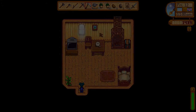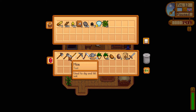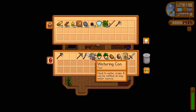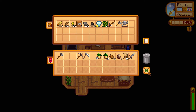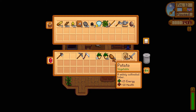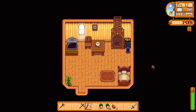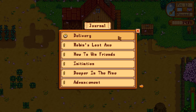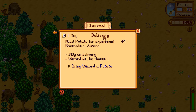Let's put away the tools we're not going to use — the hoe and the watering can. We'll store our geodes and seeds too and come back for them. Actually, Razmudius — that's who we're giving the potato to, because he wants to use it for an experiment.